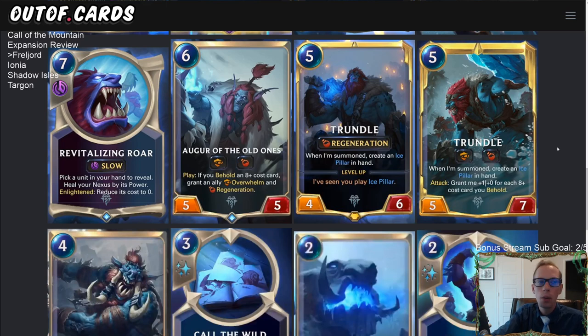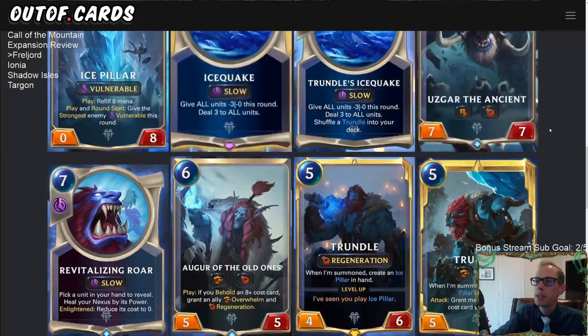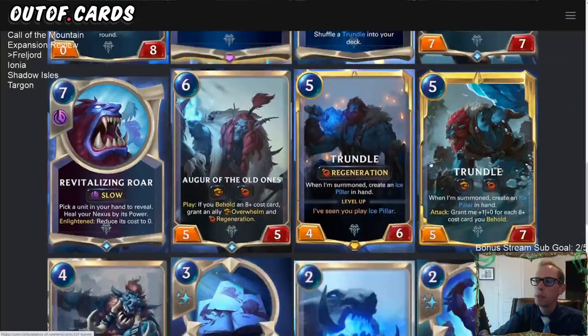With Freljord we have 10 new cards. We're going to start with the champion first, and that is Trundle — a five-mana four-six with Regeneration. When summoned, he creates an Ice Pillar in hand, and he levels up whenever you play an Ice Pillar.